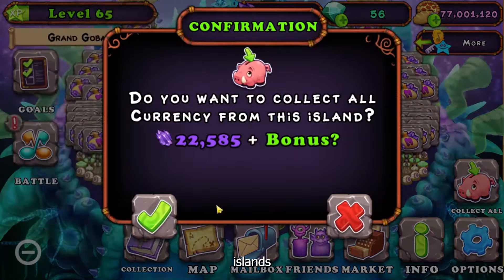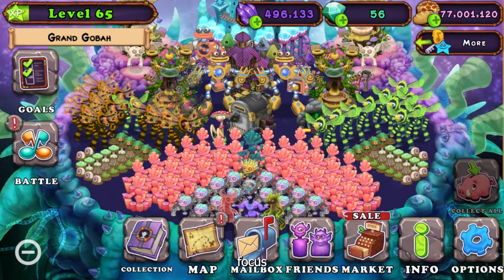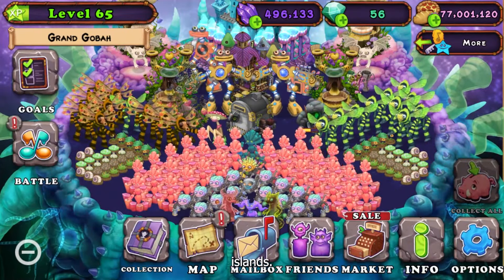So the only reliable way to get a lot of star power is to feed your tribal island monster. The higher level you and your tribe mates feed your monster determines how much star power you'll get at the end of the week — the higher the level, the more star power. You can also get gems if you feed them enough.